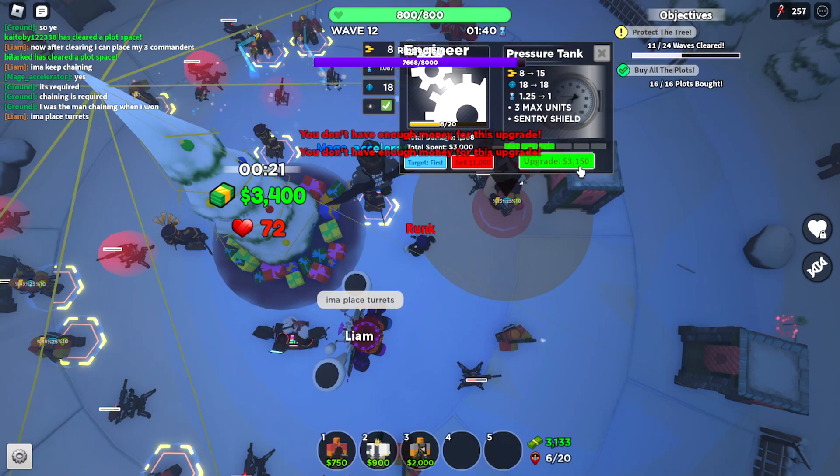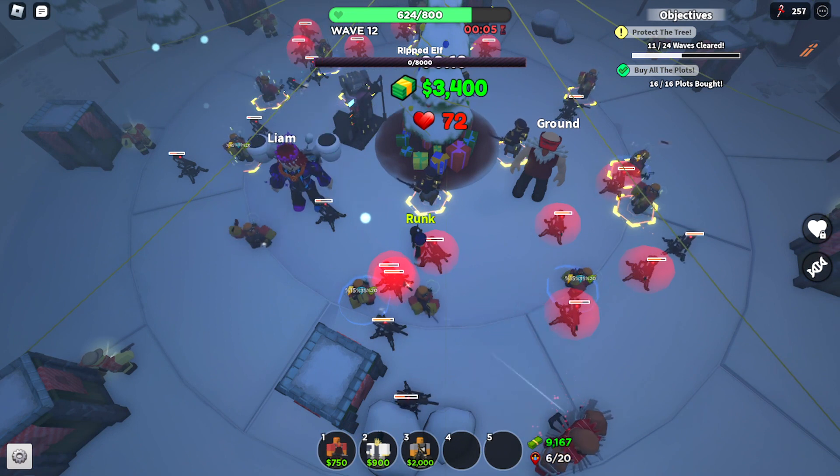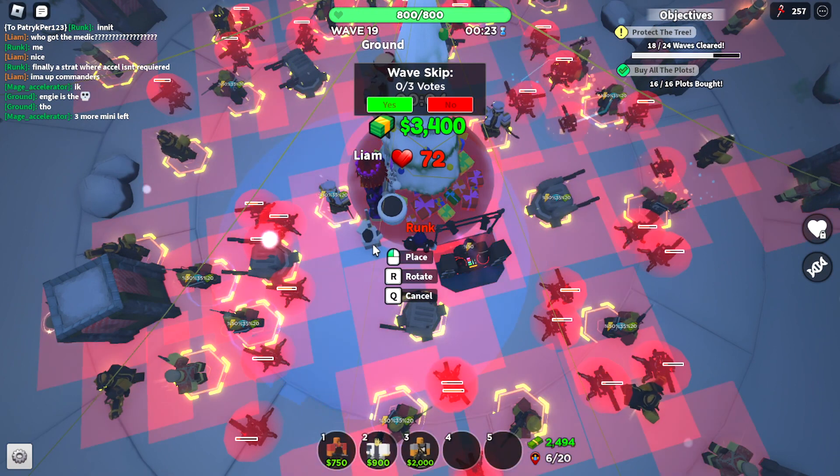At wave 12 is where the miniboss comes out, and he has 8,000 health. He wasn't that hard to beat, but we did take a bit of damage. Then, after we'd done at least 50% of our strat, I finally placed medics.